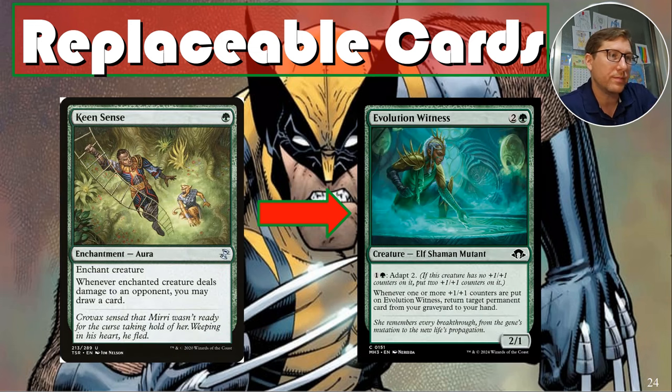Swapping Keen Sense for Evolution Witness. It has Adapt Two — put two plus-one/plus-one counters on it for two mana. Whenever one or more plus-one/plus-one counters are put on Evolution Witness, return target permanent card from your graveyard to your hand. This isn't really card draw, but permanents people destroy are things they don't want on the battlefield — getting those back is better than drawing a random card.